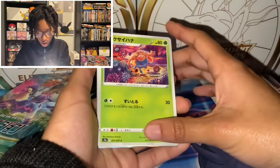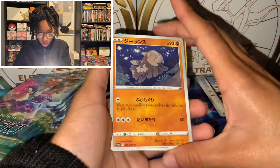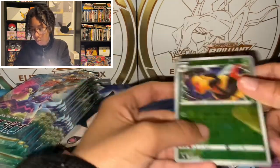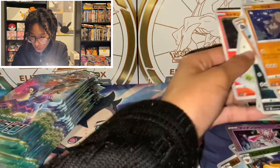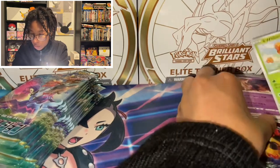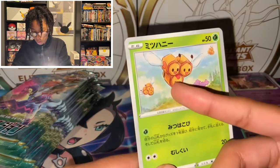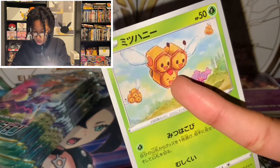Next pack: Gloom, Poochyena, Rhydon, Relicanth, Whoa — Diancie Holo — and Reverse Holo Vespiquen. By the way, the only way to get Vespiquen is from a female Combee, which has a different rank and low chance of appearing. In Pokemon Legends of Arceus it took me a while to find one — they usually ran away. Look for a Combee that has a red mark on the bottom comb.